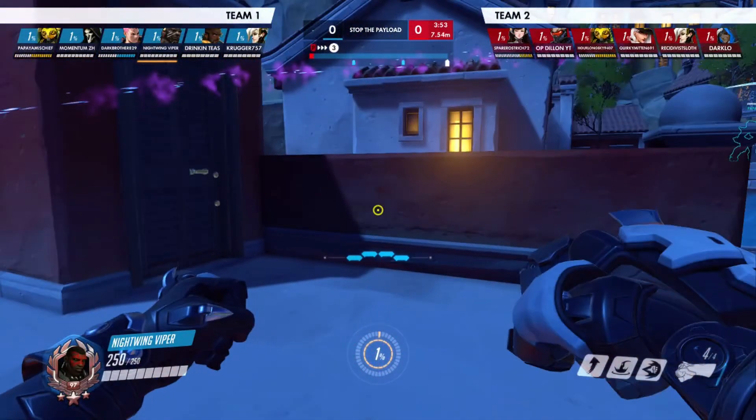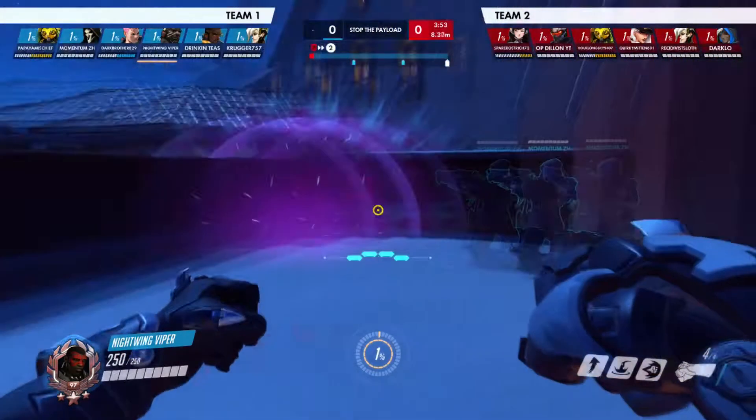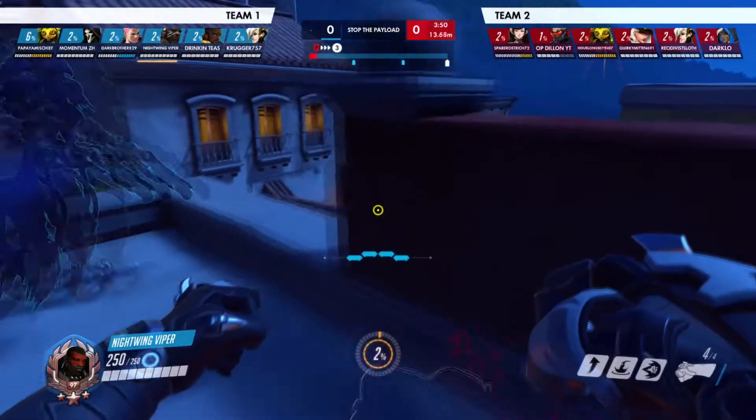Obviously we can't see the enemies through the wall in-game, but in theater mode we can. For those of you looking for Doomfist tips, the basics are to use your abilities as combos. I like to start off with seismic slam, one primary fire, then uppercut them in the air, primary fire a few more times, and then rocket punch out of there. You're going to see me do that a lot in this match.